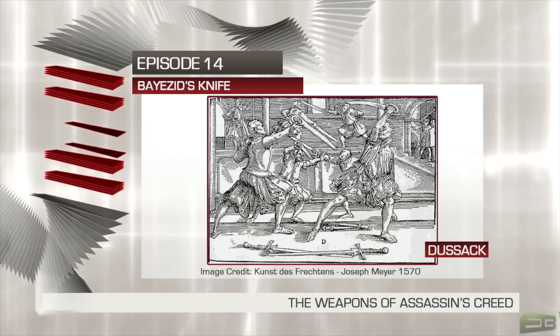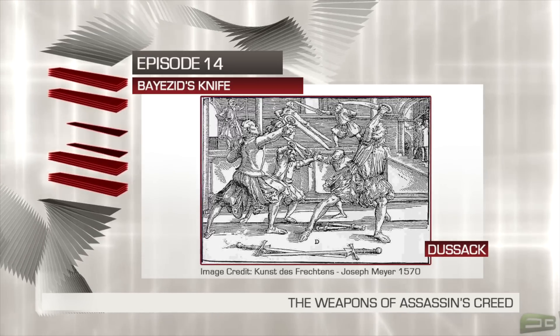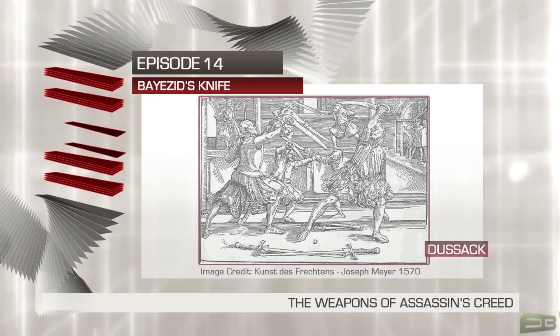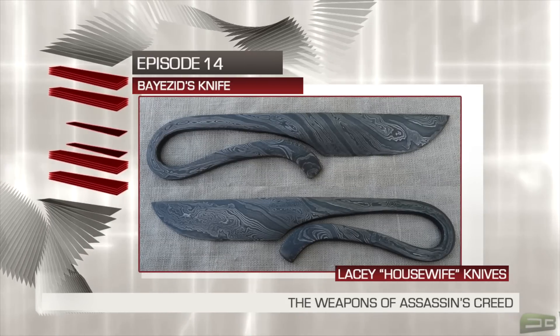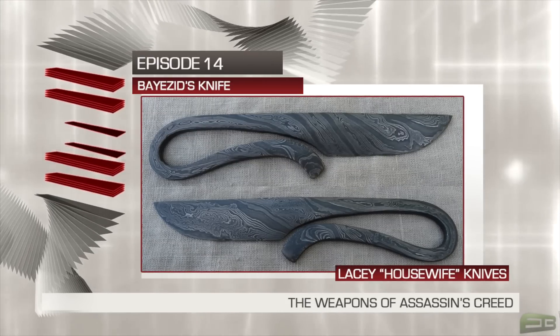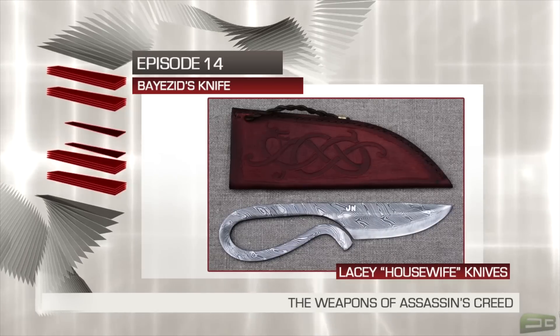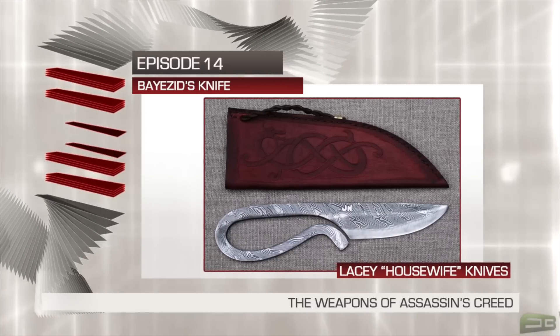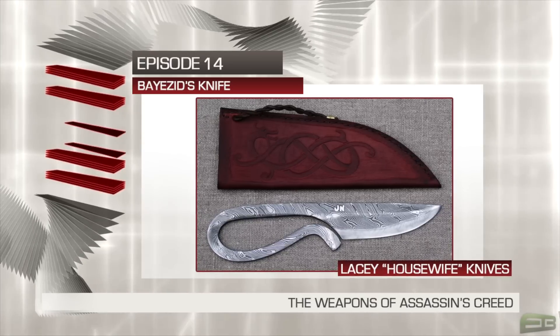Historical descriptions of the weapon define it as a flat blade with a cut-out grip for the hand. However, there is another weapon which closely resembles Bayezid's knife, and this one is of Viking origin. Commonly referred to in English as housewife or lacy knives, these kinds of weapons seem to have been the traditional women's knives used in all household chores in ancient Finnish homesteads.